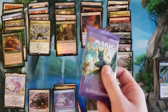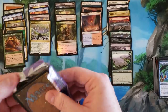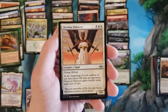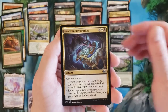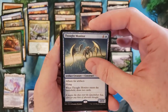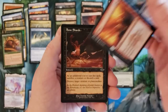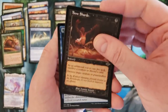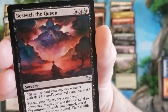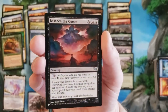All right, last pack everybody - can we get one more fetch land and just pretty much have an outstanding box? Scour the Desert, Glorious Enforcer, Graceful Restoration, Thought Monitor - look, it's not a fetch land like we hoped, but I really like the card. Fire and Ice, number two of the box, goes in the uncommons. Bone Shards, Recalibrate - and that's probably gonna be it. Oh, Besiege the Queen from Shadowmoor - I'm not familiar with that card, I did not play during that time, so I'll have to check that out.